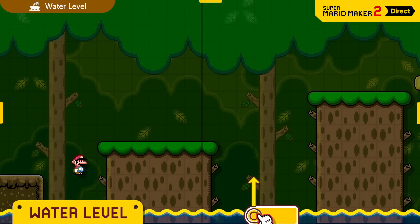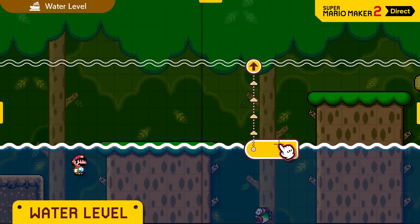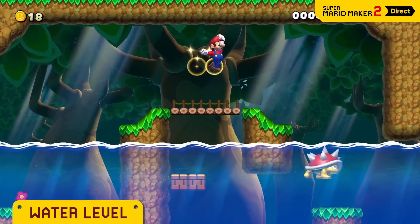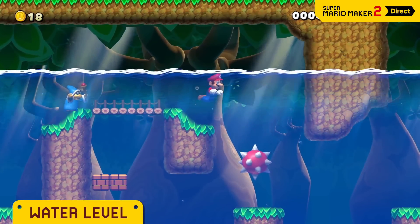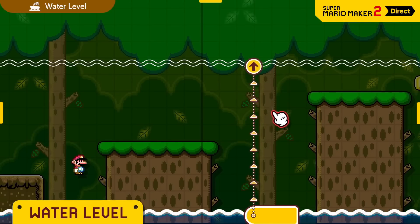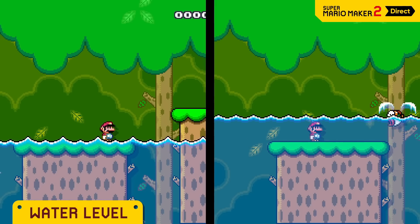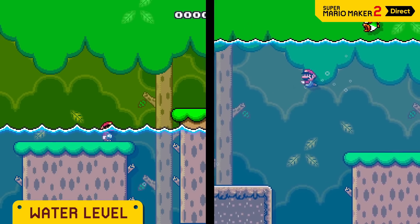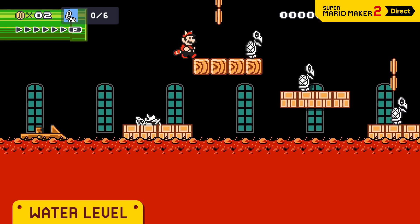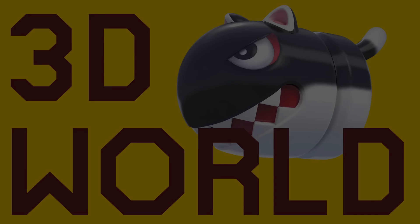Water levels — except for one or two players, we all hate water levels with a passion. But what about a mix between a normal and a water level? This is now possible in Super Mario Maker 2. The water can now be brought to different heights, which could be used in a lot of different ways. You can also make the height rise or lower, and even play with the speed of it. I really think this feature will change popular opinion on water levels — or maybe make it worse.